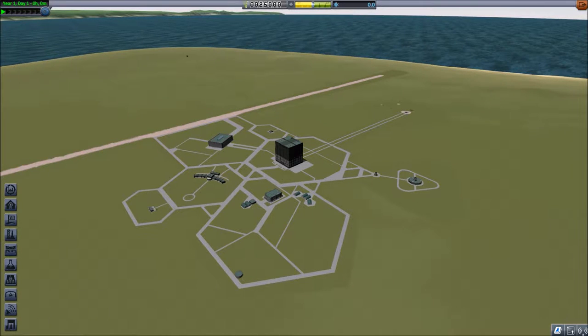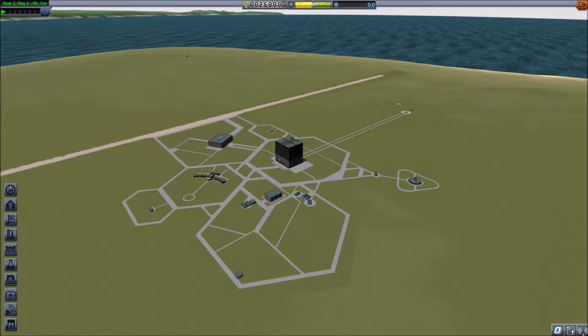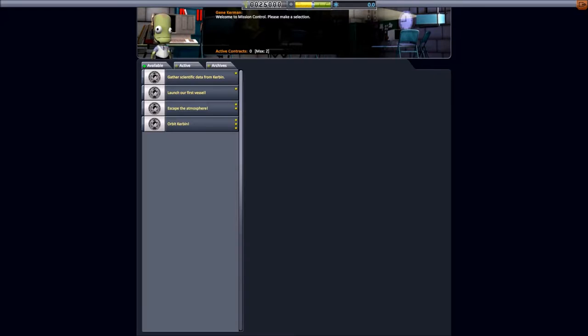So this is the first screen you get to after you've created a new game. You can see we've got all the facilities here. The first thing you're going to always want to do is go ahead into mission control. We're doing career mode, so science and money are both enabled. The only difficulty I changed is crew respawn — I turned that off, because if my mistake gets someone killed, I'm just going to have to deal with that.